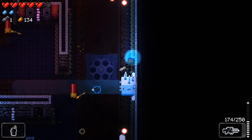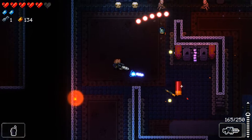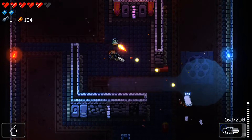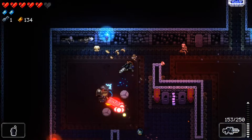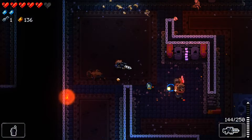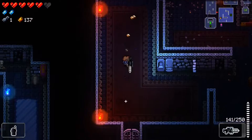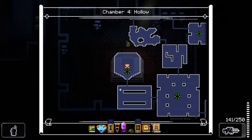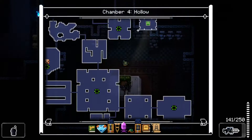Sometimes to dodge certain bullets or attacks you don't need to dodge at all — and sometimes it's better not to. I only have the one key at the moment and we have two green chests.